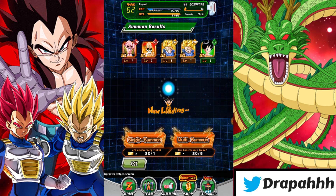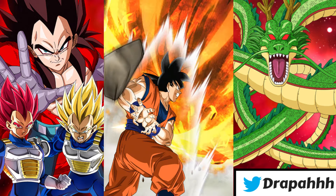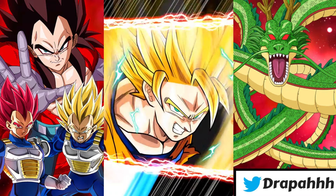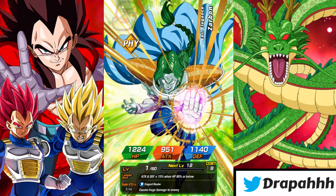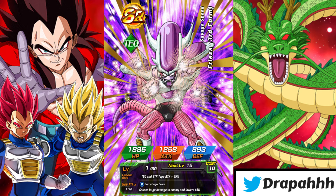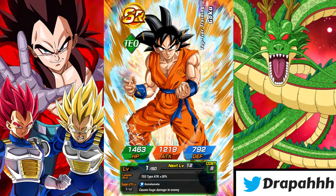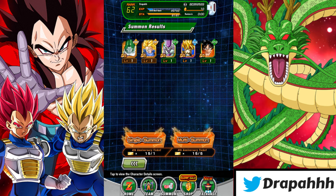If I could pull an LR that would be perfect, because this is my global account and I don't have a single LR on it. I did a couple single summons on the legendary summon banner for the GT trio and Baby, but didn't pull anything. I summoned for LR Super Saiyan 4 Goku and Vegeta and didn't pull either — the struggle is real. Over on the JP side, it wasn't until the third summoning video for LR Super Saiyan 4 Vegeta that I finally pulled them, and I was super happy about that. That video is on the channel if you want to check it out.